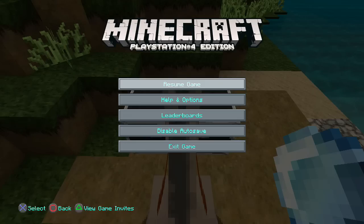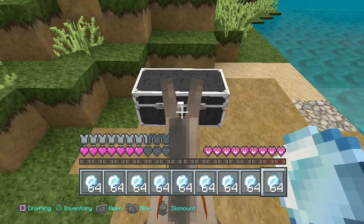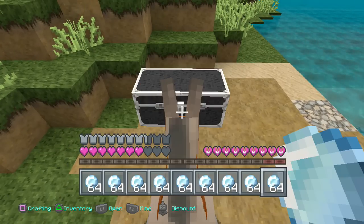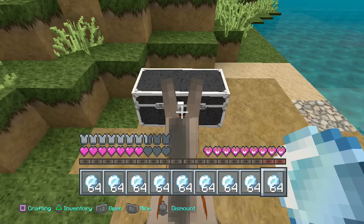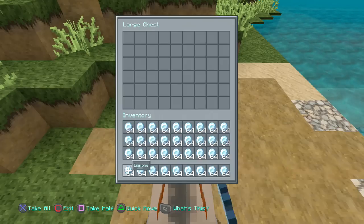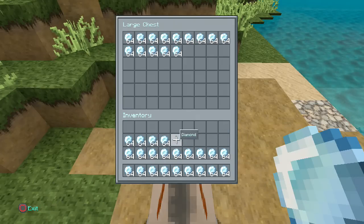In front of us we have an empty chest. Make sure your settings when you press Options look just like this — disable auto save is right there. Then you're gonna check the chest, make sure it is empty, get out, press Options, press Disable, press OK. Then you're gonna get out, click Options again, save game, press OK and OK again.